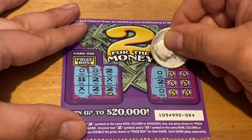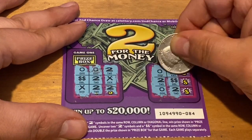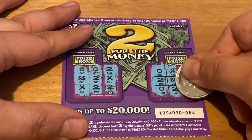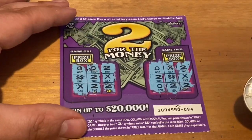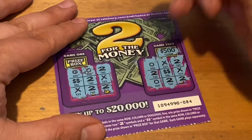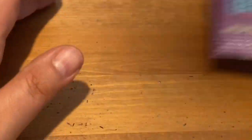On the second panel: there's a two, a double dollar, and a two on the bottom, so it needs to go all the way down or across. There's a two, there's a two — and it's going to do it to us again. No win on the Two for the Money. Could have won five hundred dollars or a thousand — both would have been awesome prizes on a two-dollar ticket, let alone any ticket.